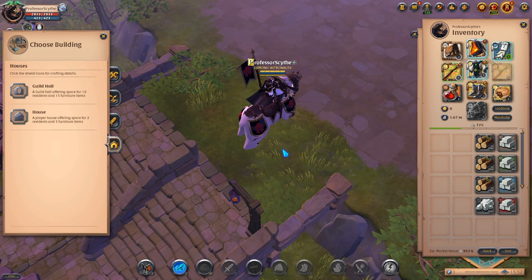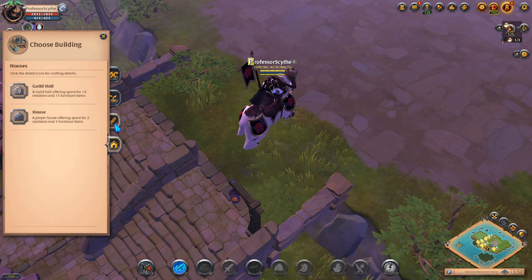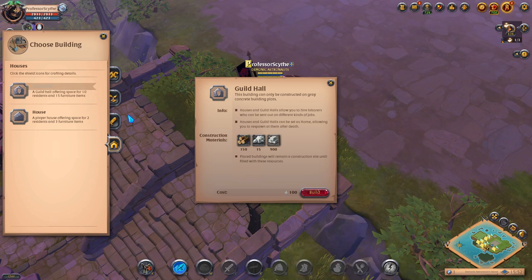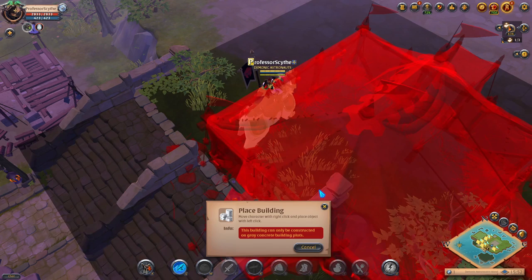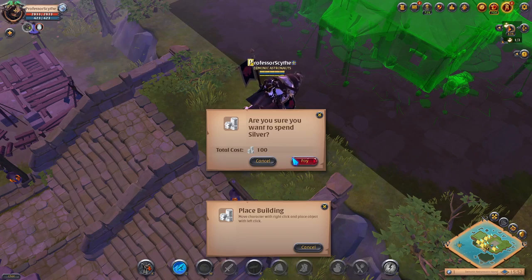We want to get to tier five so we have access to 15 laborers — after that, it stays at 15 laborers. Every tier up after that just affects the type of tier furniture you can place. Select guild hall from the build menu — it's the bottom one with the house. It will tell you what you need to build it, and we're going to slap it down for 100 silver.